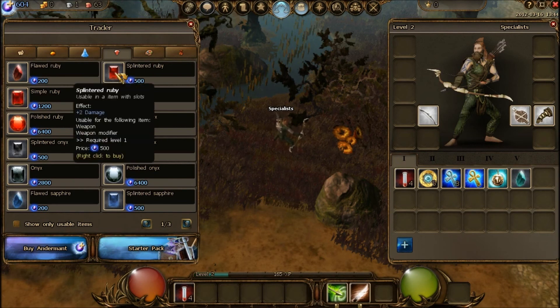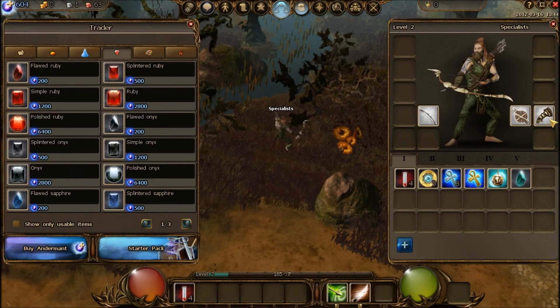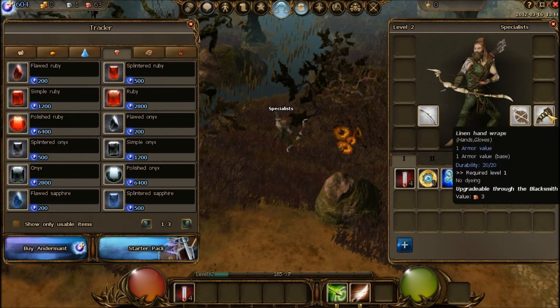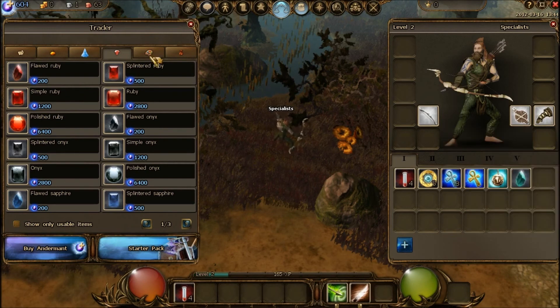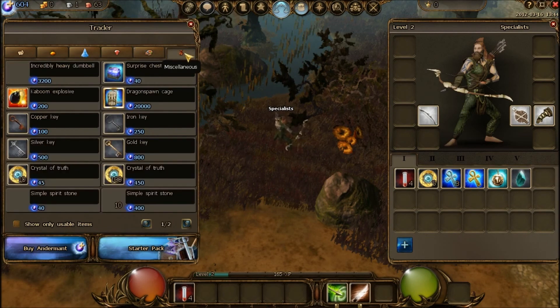These rubies give small damage bonuses — the splintered ruby gives plus two damage, the simple ruby gives plus three damage. You can buy these and put them in socketed weapons. You can also color certain items, which is a little bit of customization. You can also get a surprise chest, and these keys are used to open big chests in instances. You also need crystals of truth and spirit stones to get into instances.